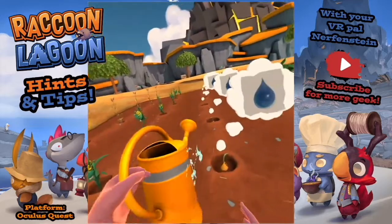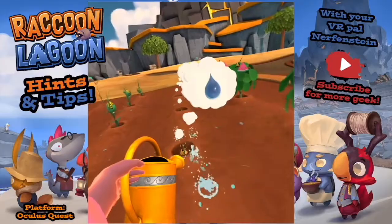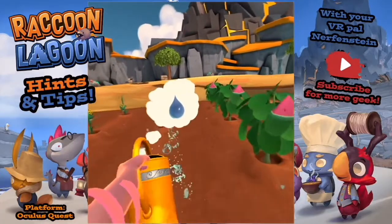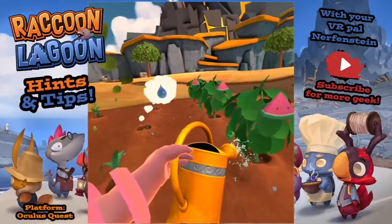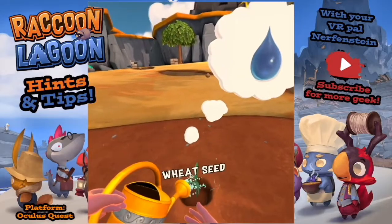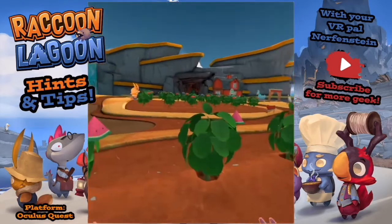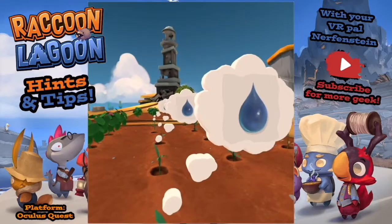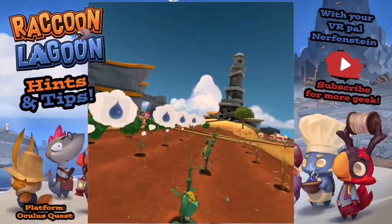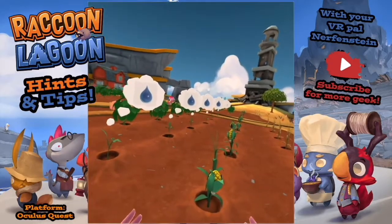For watering I usually wait until it pops. I do two rows at a time - there, then there, there, then there - and you'll get two rows done in no time. Dropping the seeds in that manner is so much faster than doing them one at a time because it doesn't really matter where you drop them; it will pull them into the nearest hole anyway.